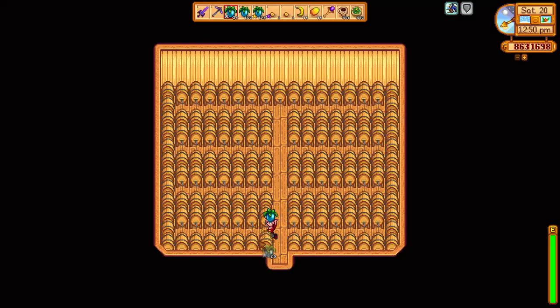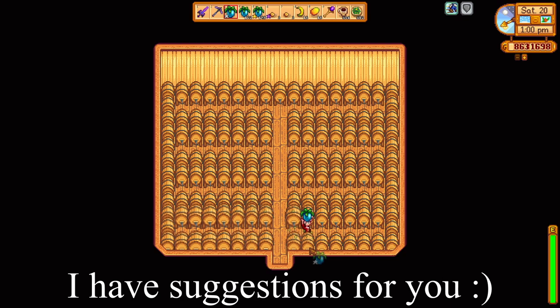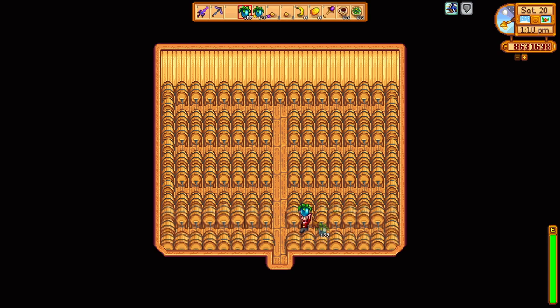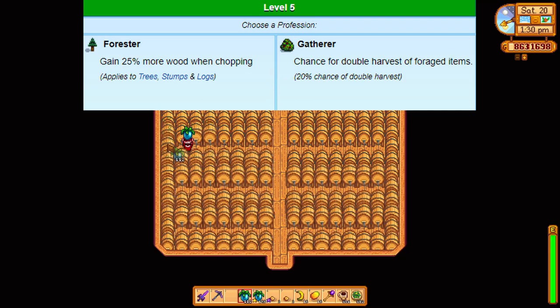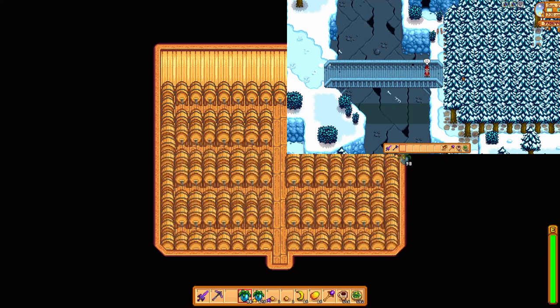Wood: 20,000 pieces. What if I told you that you could make that in about two seasons? To get this amount will require the use of tree fertilizers and, depending on how quickly you want to reach this goal, switching your character build to the wood-gathering one. I made a video about collecting 3,240 wood per week during winter, and if you follow that method you'll be able to reach this wood goal in two seasons. The video is three and a half minutes long and I'll link it at the end of this video.